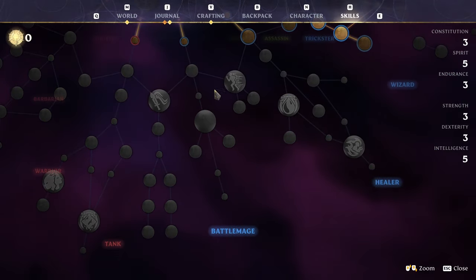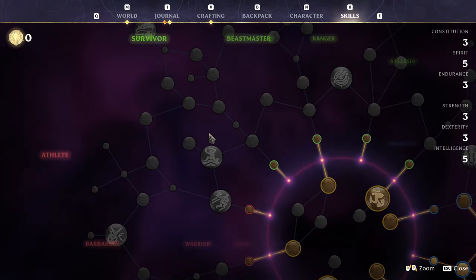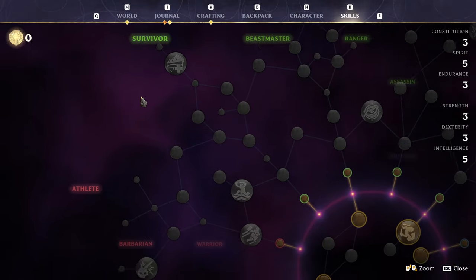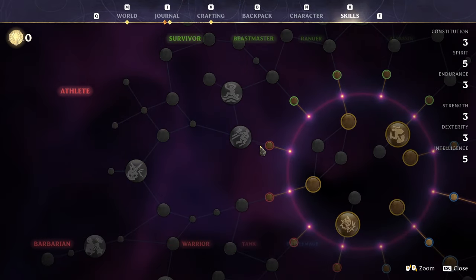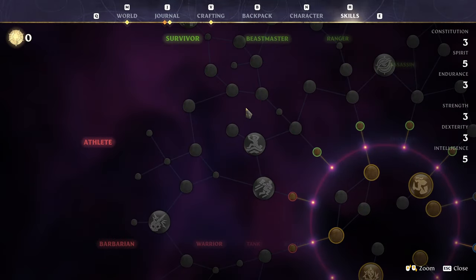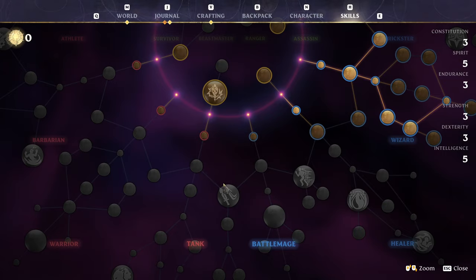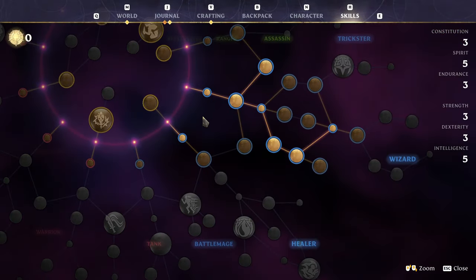Once you've hit these abilities, I would suggest going over here to pick up a little bit of stamina and grab double jump. Double jump is very very useful on all characters. You can go up a bit more and pick up some survivor skills to increase how well food helps you, or go into athlete and pick up some constitution - but it's not really worth it. You don't want to be hitting the strength nodes, they're completely pointless for you. I would suggest hitting survivor and grabbing a few bits to make yourself more stout with some endurance and make food more useful.